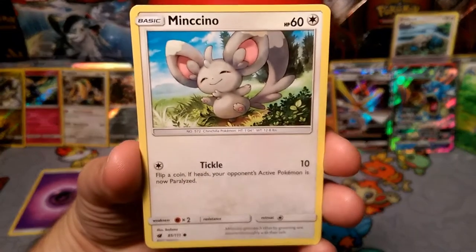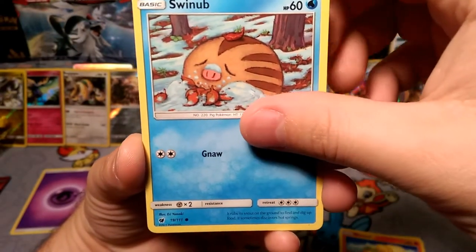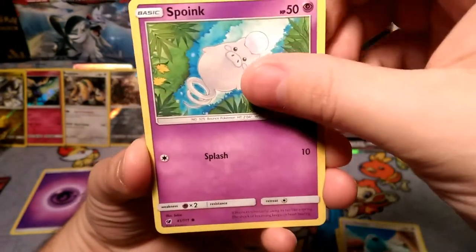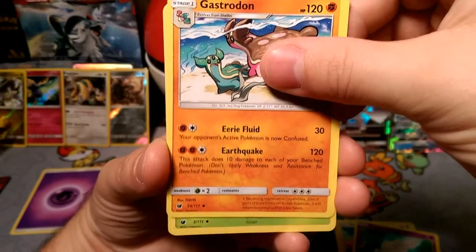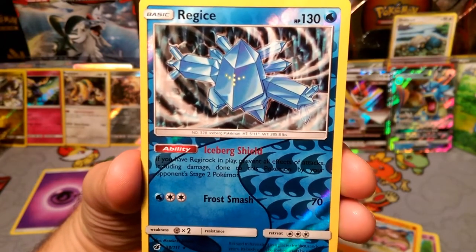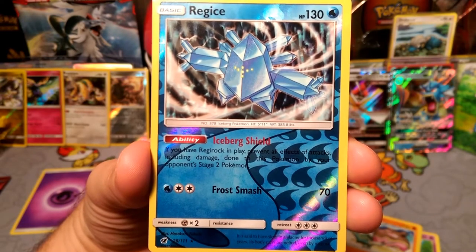We're gonna start things off with Munchlax with that tickle lock, continuously headbutting and gnawing in the cold. That's how I feel today — it's getting cold here. Swablu with Peck, Spoink with Splash, a Gastrodon, a Kakuna, a Multiply, and a reverse rare Regice here. Regice — Iceberg Shield: if you have a Regirock in play, prevent the effects of attacks including damage done to this Pokémon by your opponent's Stage 2 Pokémon.